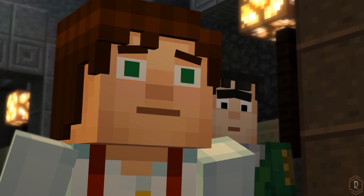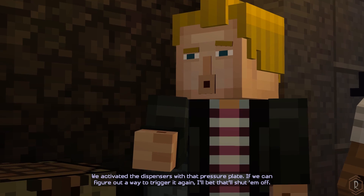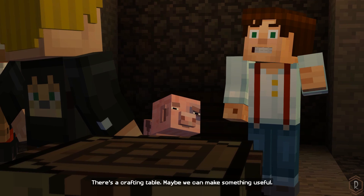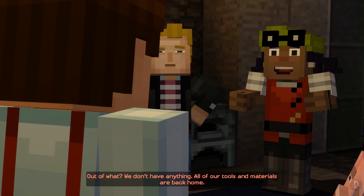We're trapped. We activated the dispensers with that pressure plate. If we can figure out a way to trigger it again, I bet that'll shut them off. There's a crafting table — maybe we can make something useful. But we don't have anything. All of our tools and materials are back home.